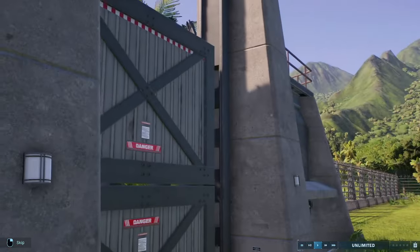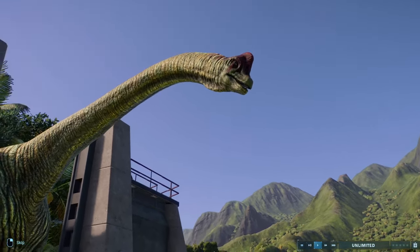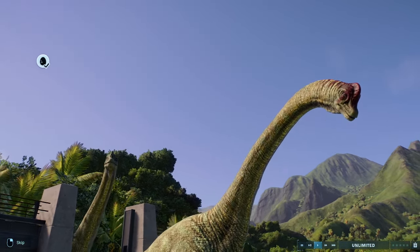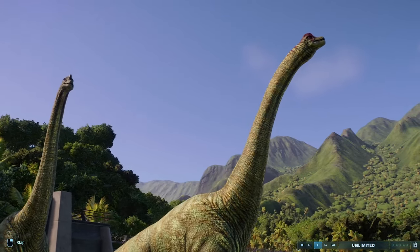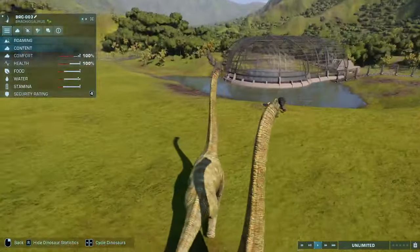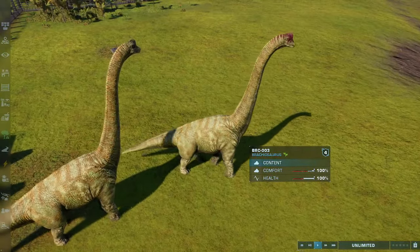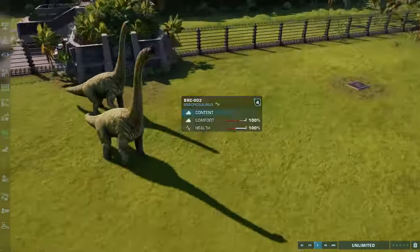Next we have two Brachiosaurus — a male and a female. You can see the male here with the red around the face and crest. I think the eyes have also been changed to resemble the CGI one. We've got the female with her green crest and the red that goes around her eyes. Red around the eyes is sort of a theme with many of the dinosaurs in Jurassic Park 3 — Brachiosaurus, Ankylosaurus, Ceratosaurus, Spinosaurus — they all seem to have red around their eyes. We've now got both Brachiosauruses from Jurassic Park 3.